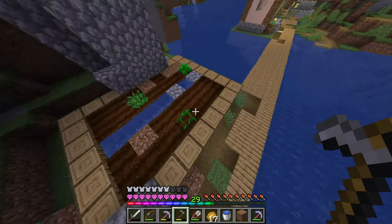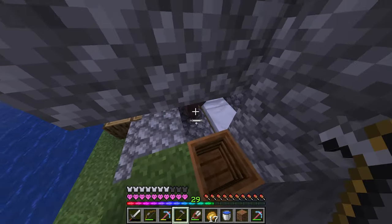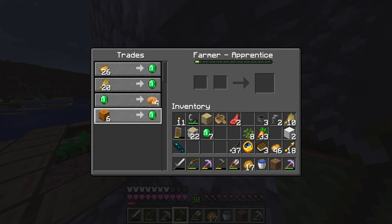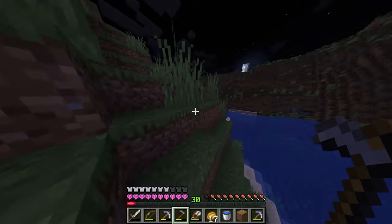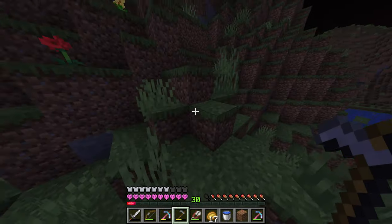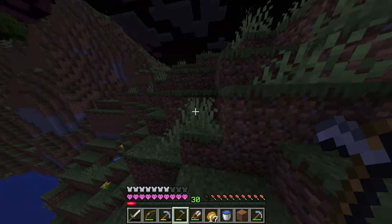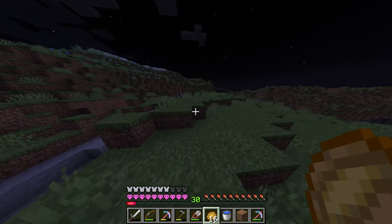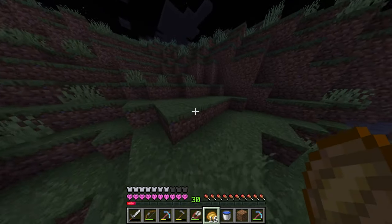Seven emeralds right on the dot! One emerald for pumpkin pie, or six pumpkins for one emerald — okay, so we need to start working on that. It should be pretty easy to make a pumpkin farm; all we need is an observer, some pistons, and a hopper system. We should probably make an iron golem farm in the future as well.